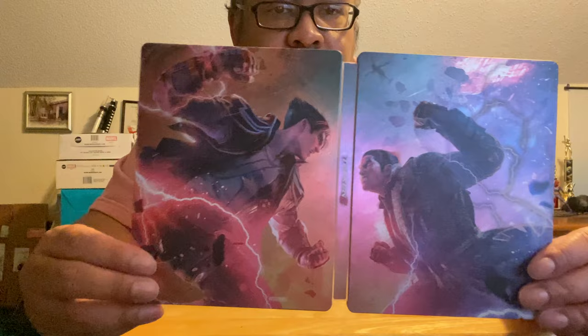The steel case art looks dope. Got Kazuya on the front, Jin on the back — of course, they're fighting. On the inside they're standing kind of back to back. Steel case is dope. I'm going to go store the box somewhere else.